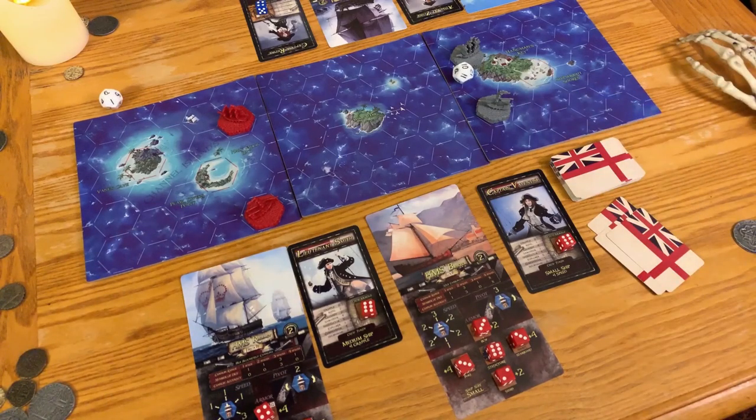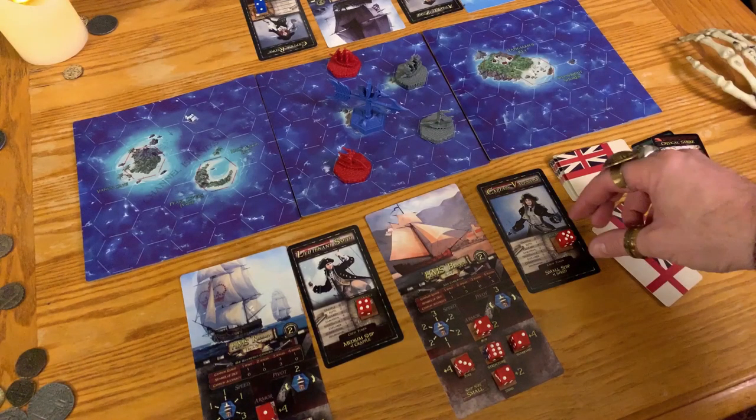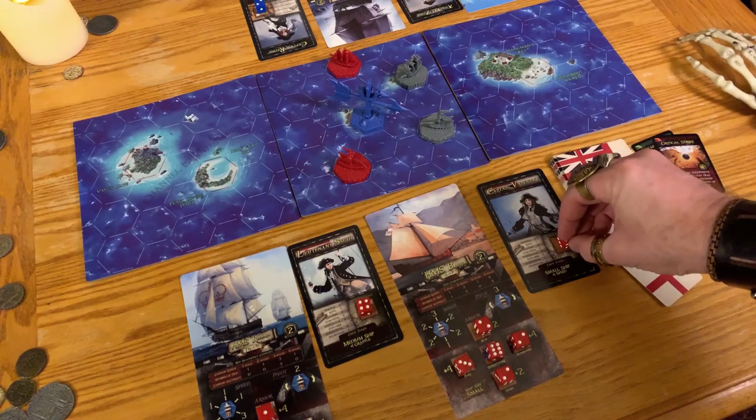Finally, let's see who starts things off. Each player rolls a d12. The highest roller decides whether to go first or second. If they go second, they get to place the wind vane facing whichever way they wish to gain an advantage. The low roller does the opposite. When it's your turn, start by increasing your crew morale by one point up to its maximum, which is the printed number beneath it, so you shouldn't need to do this on your first turn.